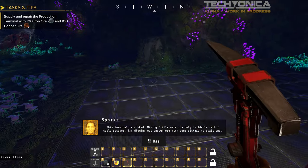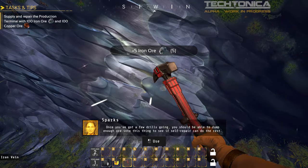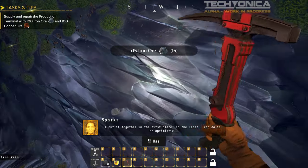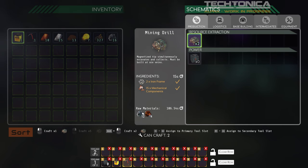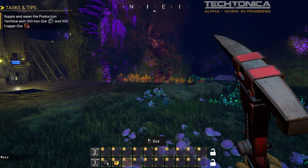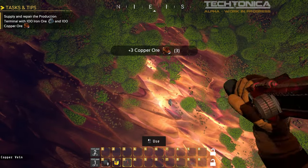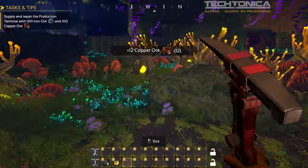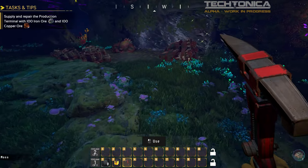Try digging out enough ore with your pickaxe to craft one. Once you've got a few drills going, you should be able to dump the ore — this looks cool, look at this iron ore, shiny! We need mechanical components and raw materials, we need copper ore. There's a big shiny copper over there, let's go get it. We needed four — let's try building a mining drill. Hell yes! It's gonna make the stuff for us.